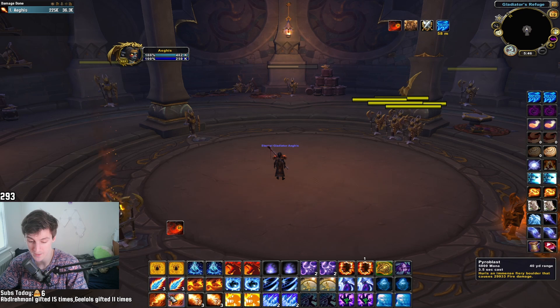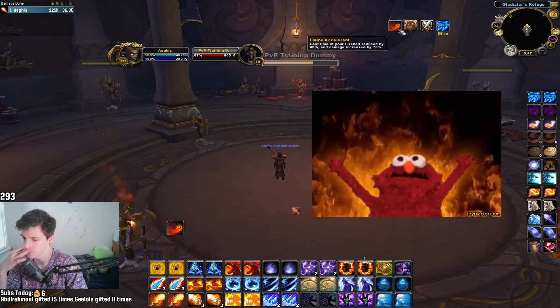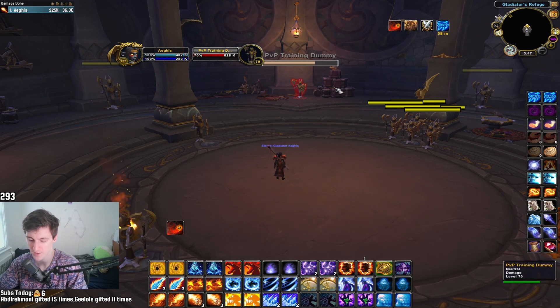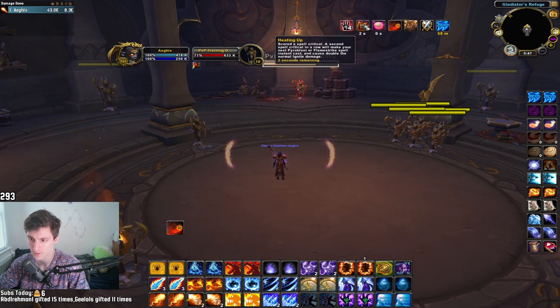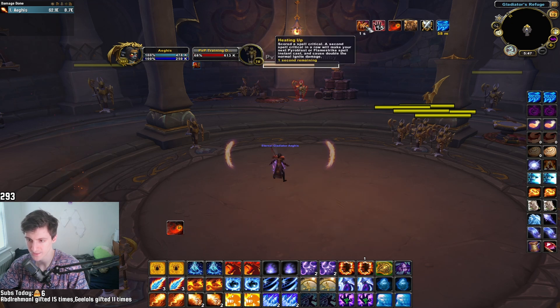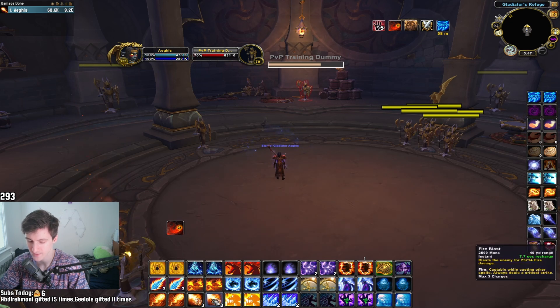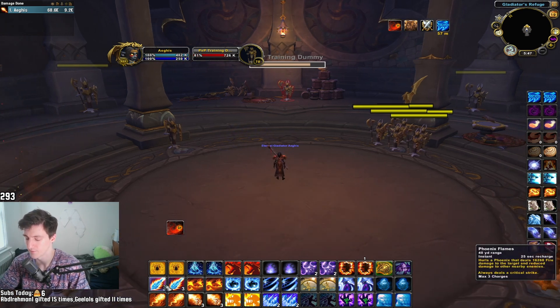Fireball is your base cast — like Frostbolt for Fire — but you only want to use it when you have your Flame Accelerant proc for big damage. The way you deal damage as a Fire Mage is by chaining critical strikes. During Combustion you have 100% crit. Fire Blast is a guaranteed crit, giving you Hot Streak. A second crit in a row makes your next Pyro or Fire Blast instant. So: Fireball, Combustion, two Fire Blasts, that gives you a Pyro — press your Pyro keybind and the Fireball will land at the same time for huge burst, generating your second Pyro.